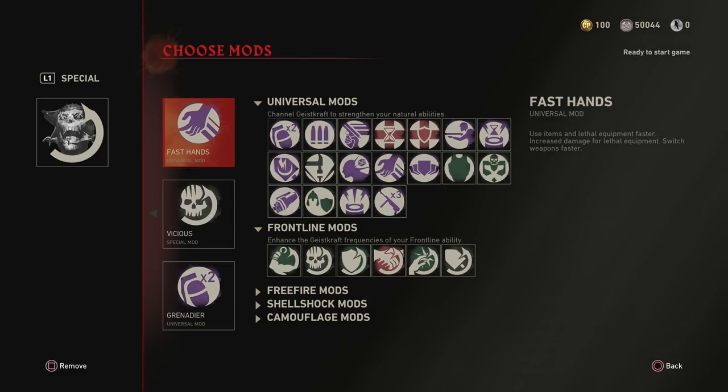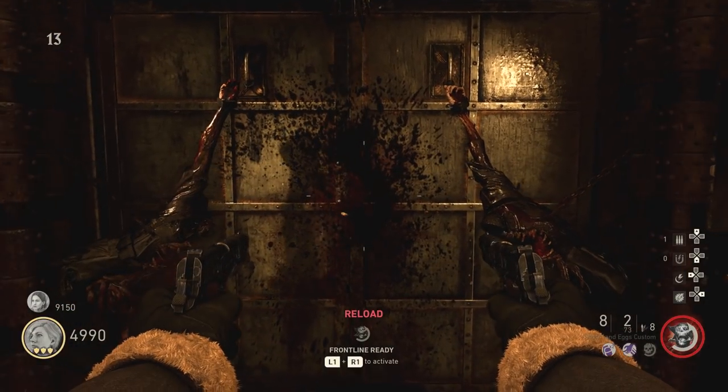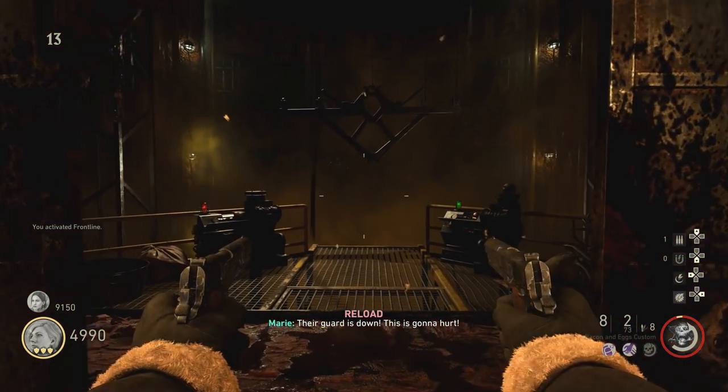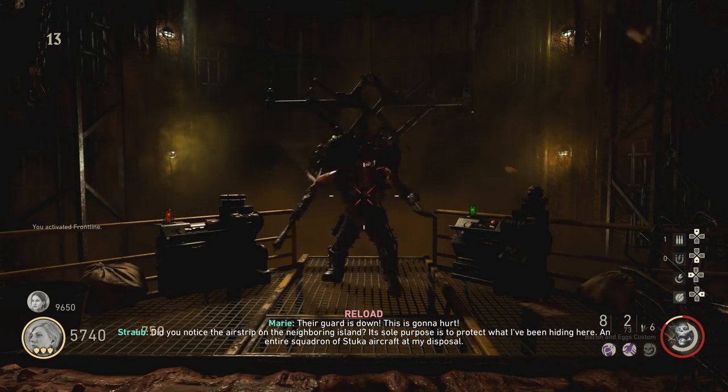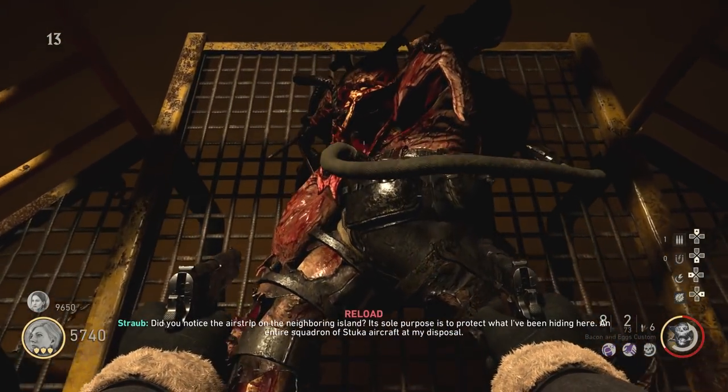This is one of the loadouts I use a lot: Frontline with the Fast Hands mod, which allows you to throw knives really fast and increases their damage. You obviously want Vicious on, because that triples your damage. The last mod allows you to have double the knives — eight instead of four. With this loadout activated, you can kill a Brenner with two knives, and you'll insta-kill the Whistling with just one knife.